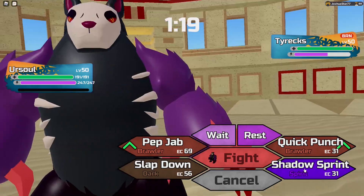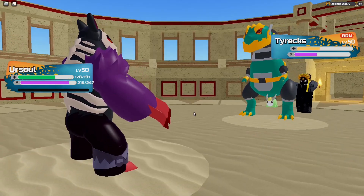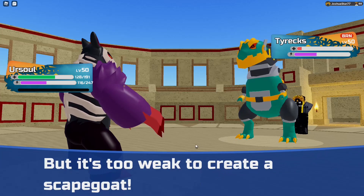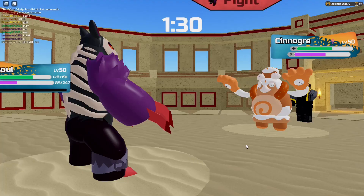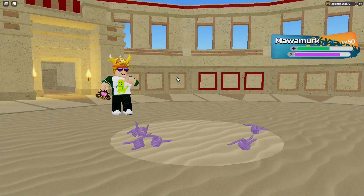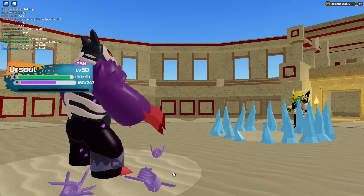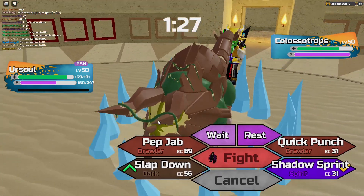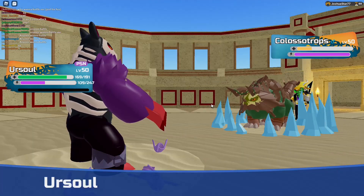Yarsul is quite scary by design in the maze and in PvP. It's an uber, and it might be one of the most powerful ubers in the entire game — it hits extremely hard, has very high melee attack, double priority, slapdown utility, setup, chafedown, and pep jab. This thing pretty much has everything in terms of attack. While it is very frail defensively, it hits so hard that it doesn't even matter. Yarsul is definitely one of the scariest Lumions in the entire game and deserves top three for sure.